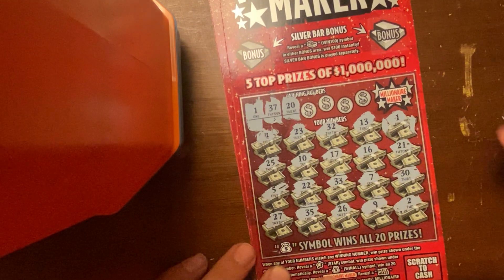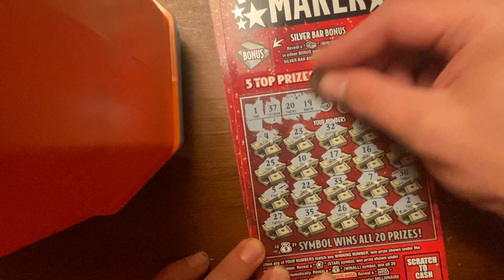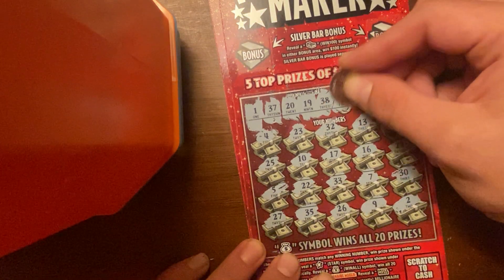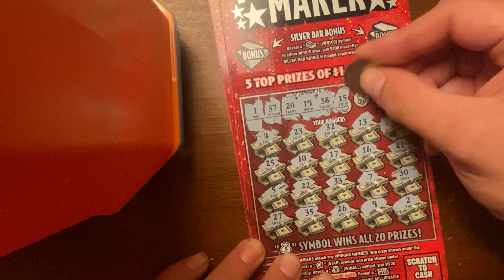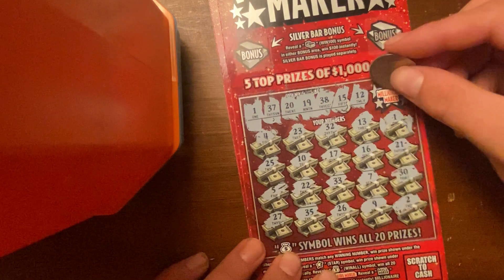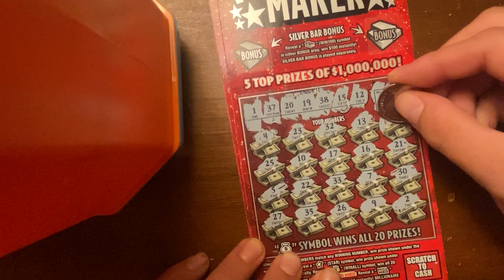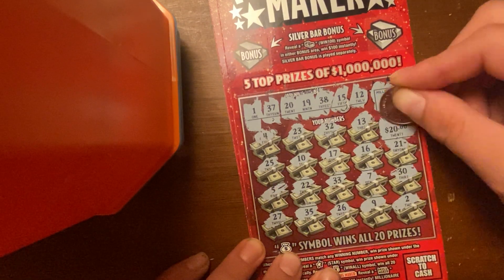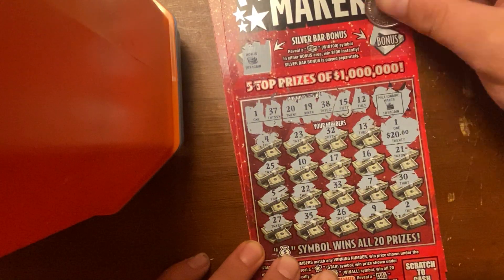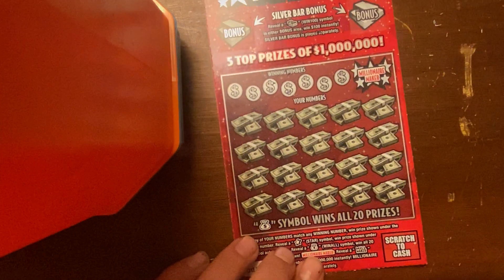20, nope. 19, nope. 38, nope. 15, nope. Last one, 12, no. Let's see if we're a millionaire — nope, we're not a millionaire, but we got the number 1. We won twenty dollars! And we'll check the bonuses for a hundred — not there, and no bonus. We got twenty dollars off this one. Eighty dollars total spent, fifty dollars back.